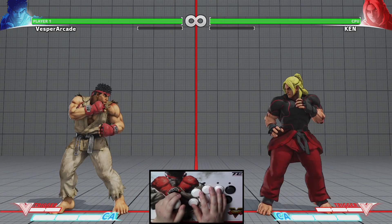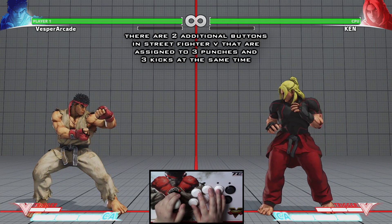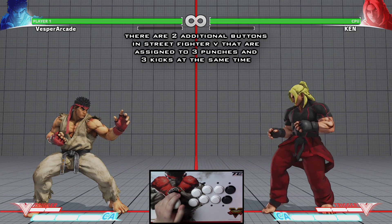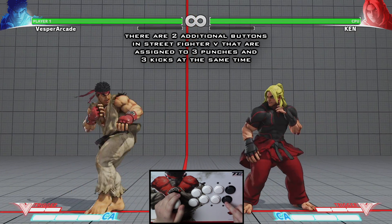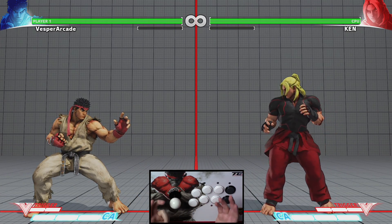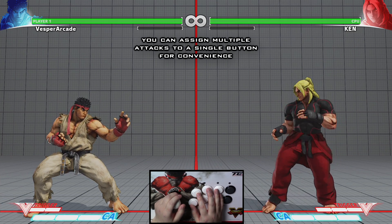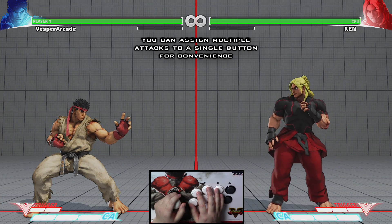There are two additional buttons in the game defaulted to all three punch buttons and all three kick buttons. These are called macro buttons. On the fight stick they're located on the far right side — by default this is the three punch button and this is the three kick button. These are put in the game for convenience but aren't exclusive attacks. You can also assign additional macro button combinations in the controller settings menu. Macro buttons assigned within the game are considered legal within most well-known Street Fighter tournaments.